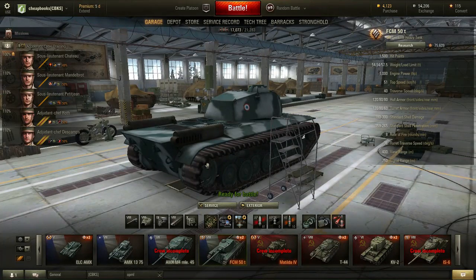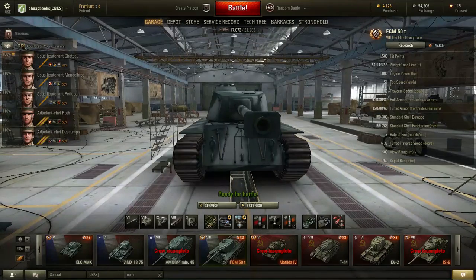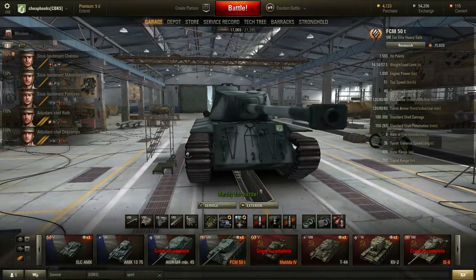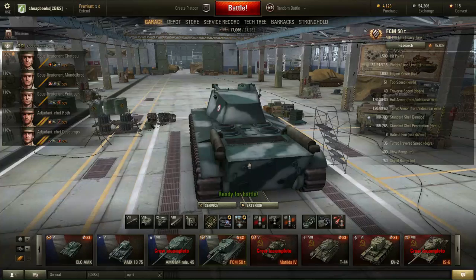This is Dave with Cheapbooks.com. I am playing World of Tanks. The tank I am playing is the FCM 50T. It's a French tier 8 premium tank. It's a heavy tank, and it's a fast tank. I'm going to go into battle.